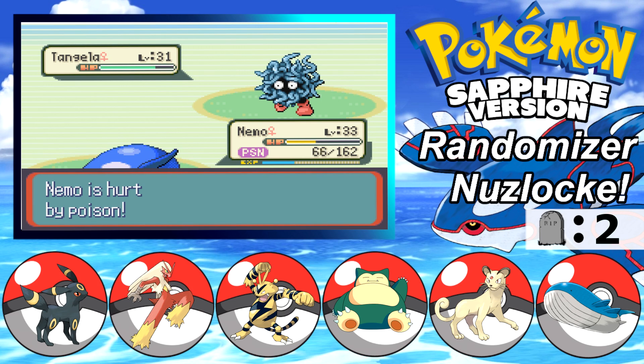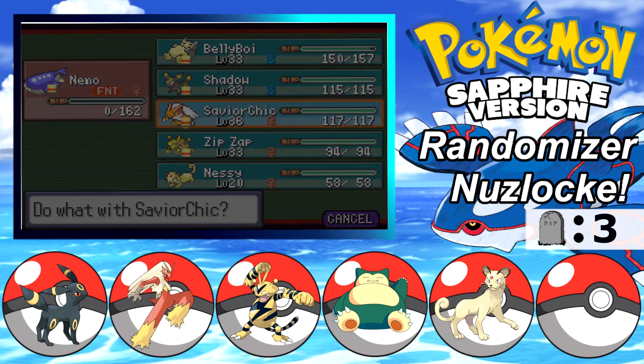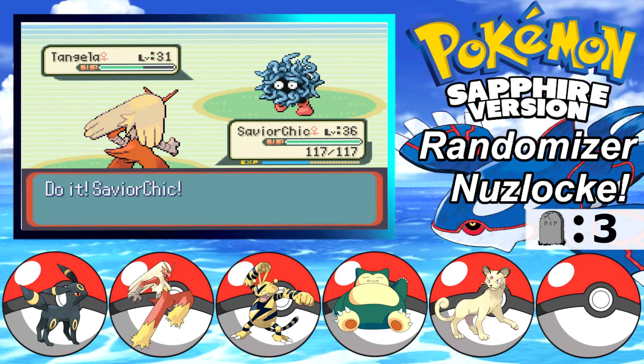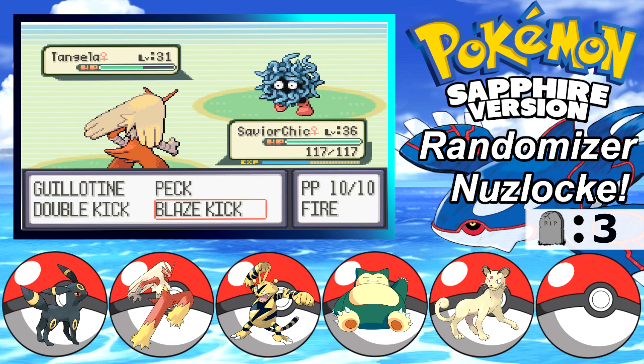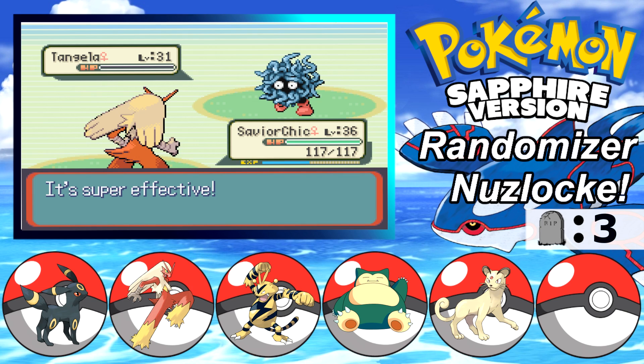We're gonna lose Nemo, aren't we? Nooo - we just lost Nemo. Oh man. Unless this one-shots - it didn't. Oh no. That's test number three. I was so excited for Nemo - ah, and now Nemo's gone. Well, at least we have Croconaw in the back pocket in the PC. I guess that's not bad. I really didn't want to get rid of Nemo so soon. Dang it.